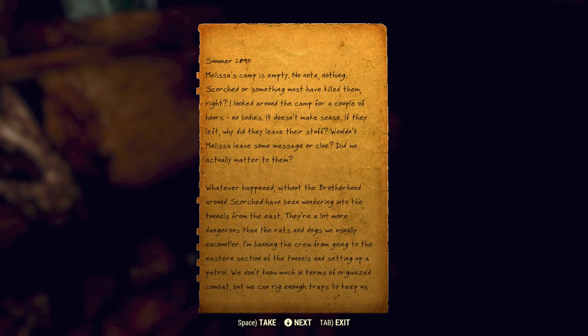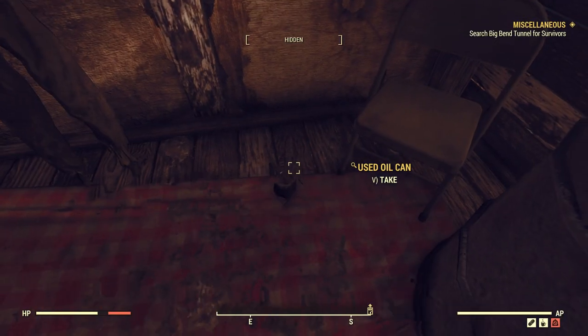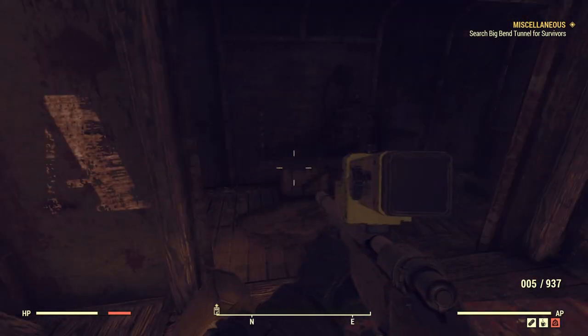There's a bench over there. Look at all this stuff — pretty neat camp here. So this is looking like maybe where the cutthroats hung out. Page number five, Summer 2095. Melissa's camp is empty — no note, nothing. Scorched or something must have killed them, right? I looked around the camp for a couple of hours, no bodies — it doesn't make sense. Without the Brotherhood around, Scorched have been wandering into the tunnels from the east. I'm banning the crew from going to the eastern section. We're still a community and we have to look out for each other. That's five of the six notes.